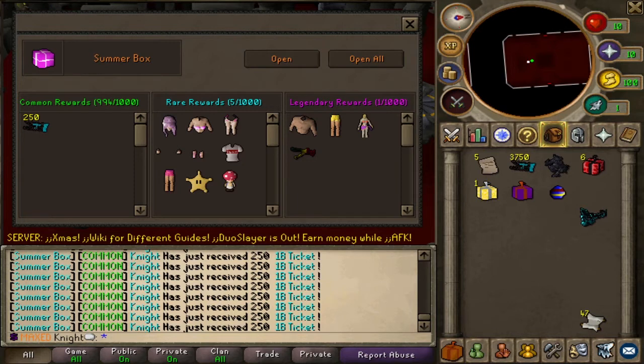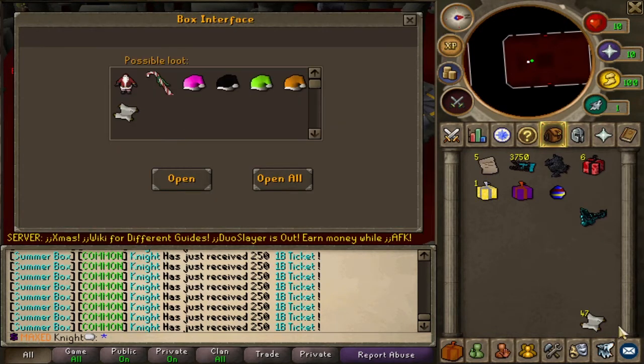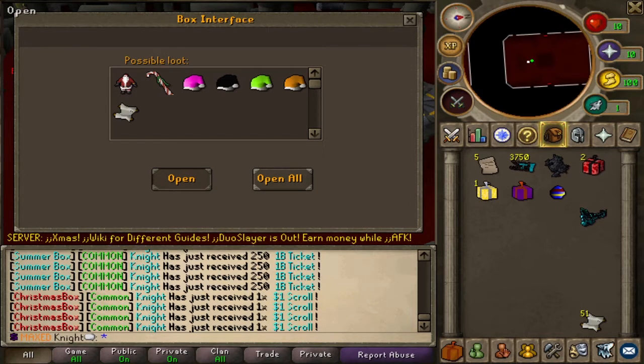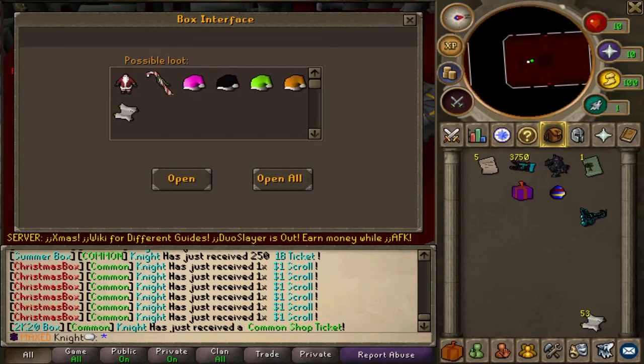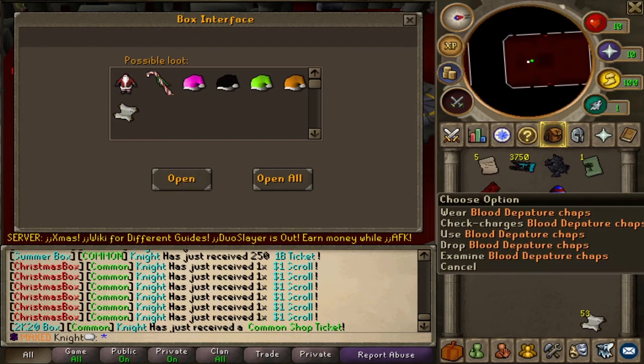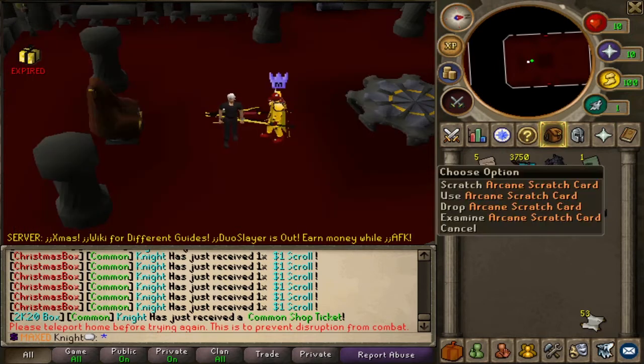Straight one bill tickets guys, not bad not bad. What's your legendary dark departure body? Now let's open up the Christmas ones — we're looking for that fat Santa pet, the candy cane scythe, both are really good, the Santa hats are amazing too. Nothing guys — common shop ticket and then blood departure legs.